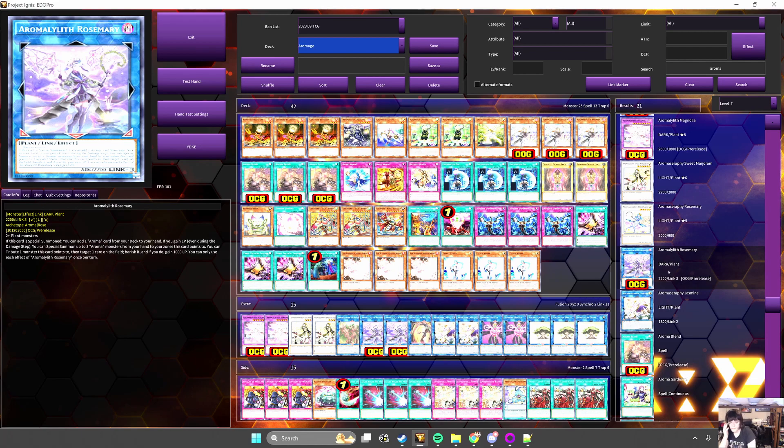We got a new Link 3. This Link 3 is generic, like Jasmine — an interesting design choice from Konami — and this means it's going to see play in Rikka, I guarantee it. When it's summoned, you can add any aroma card from deck to hand. When you gain life points, you can special summon aromas from your hand to the zone she points to, and you can tribute a monster she points to target a card on the field and banish it, then gain life points. Unfortunately, like the fusion, the removal effect is not a quick effect, so they are not functional as end board pieces, but the search allows you to easily climb up from Jasmine into some form of end board, and it's just an incredibly useful card to have in rotation.